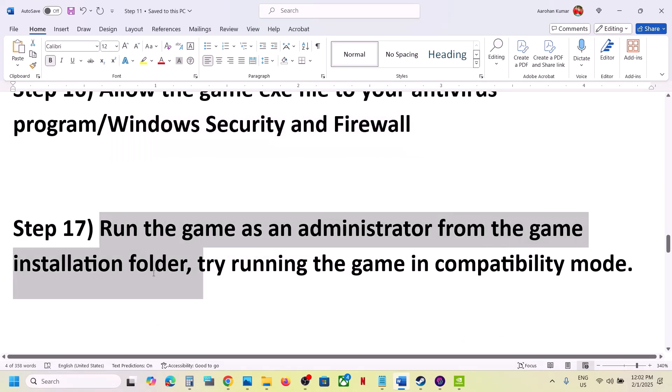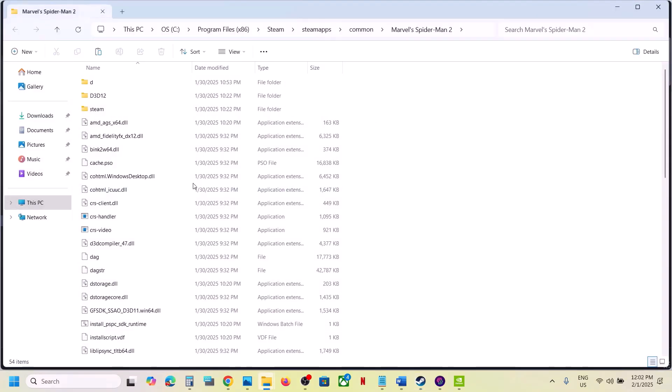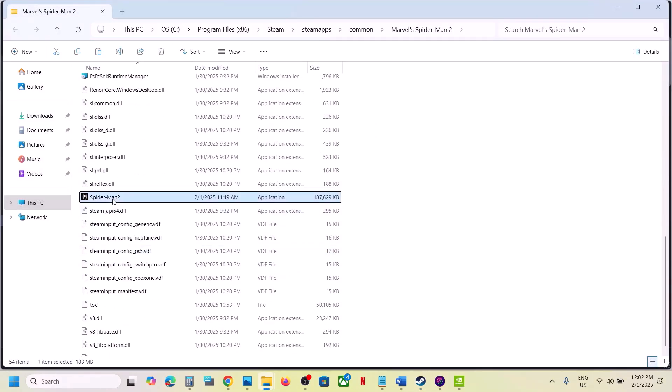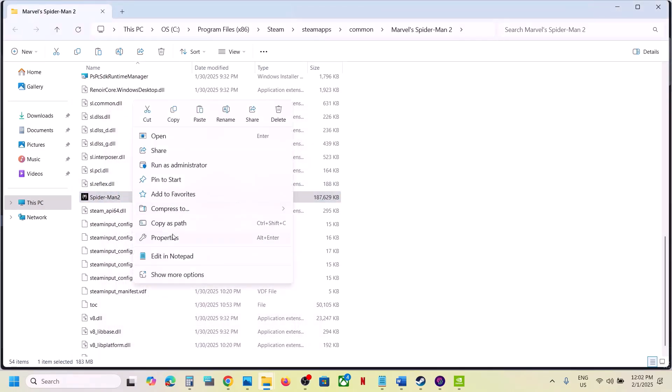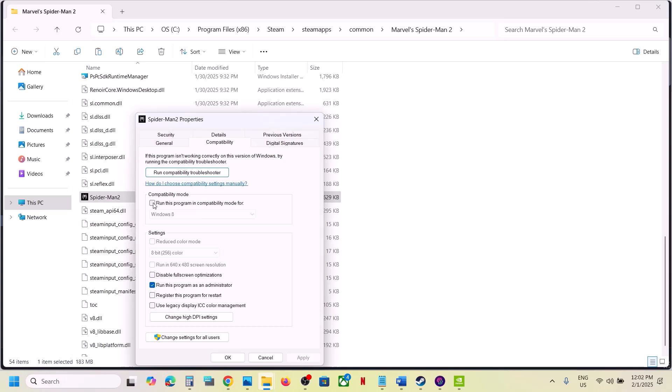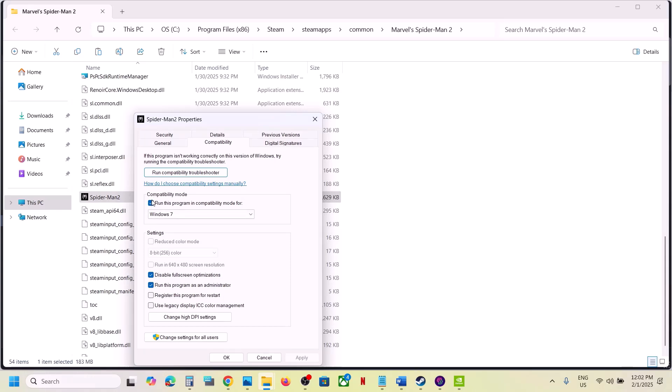Run the game as an administrator. Go to Steam, right-click the game, select Manage > Browse Local Files, go to the game installation folder, right-click the game exe, select Properties, go to the Compatibility tab, check 'Run this program as an administrator,' hit Apply, click OK. If that doesn't work, try selecting Windows 8 or Windows 7 compatibility mode, and also check 'Disable full screen optimizations,' applying each time.